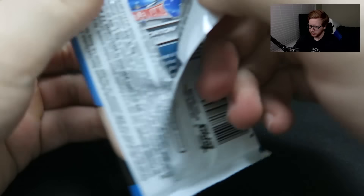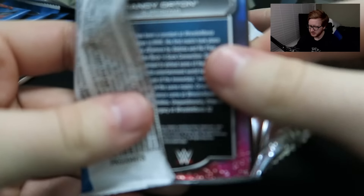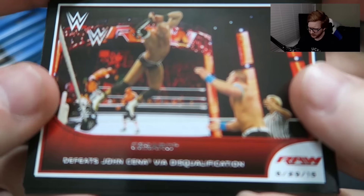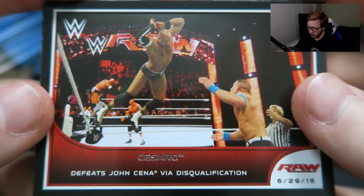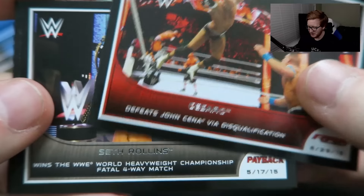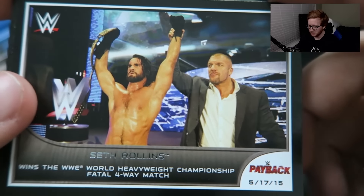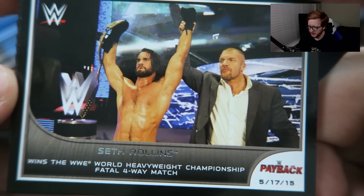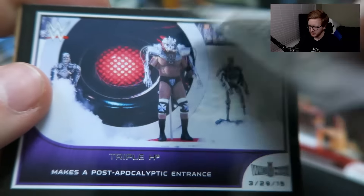We got a bunch of packs to go through, so let's open these babies up and see what we can get. We got Cesaro defeats John Cena via disqualification — sounds about right for Cesaro. A Seth Rollins card — Seth Rollins wins the WWE World Heavyweight Championship Fatal 4-Way match at Payback. Nice, a Seth Rollins card.